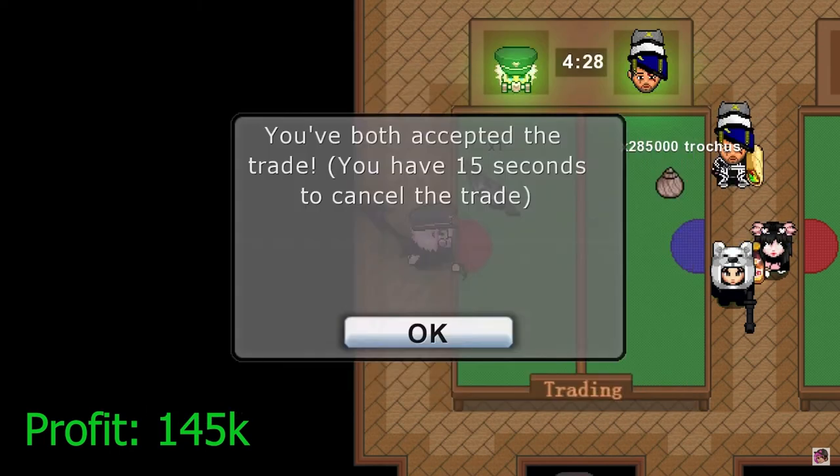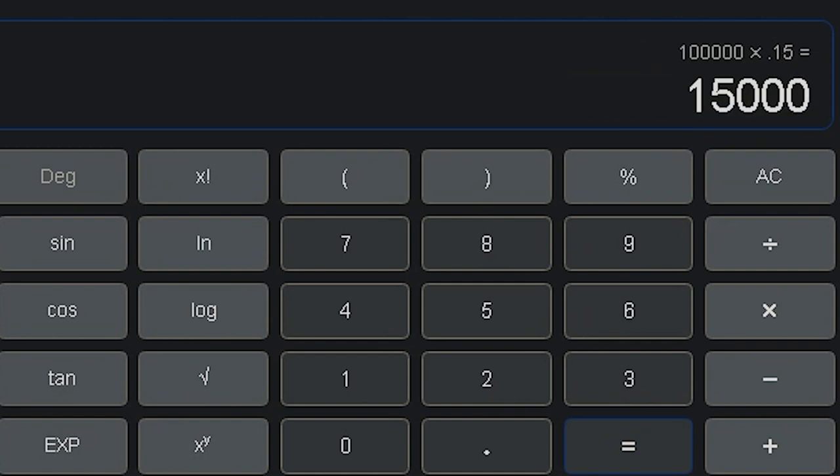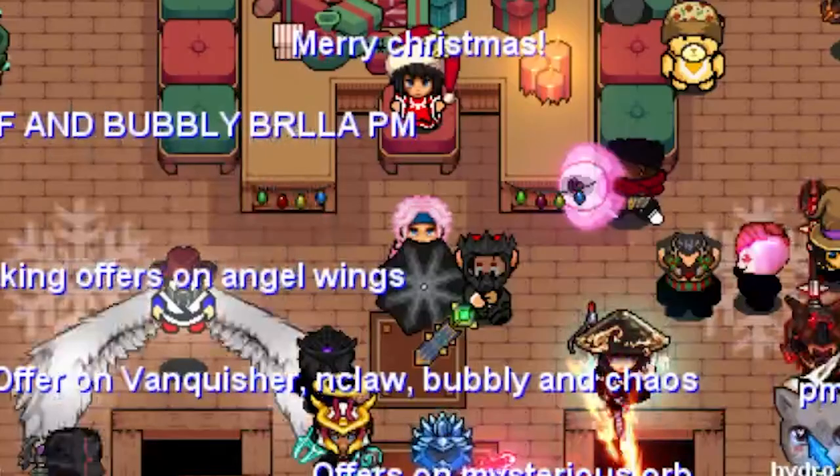A good rule of thumb is to sell 10-20% of your profit for growlites. This will allow you to continue making profit while also earning growlites. This method is great if you want to save for a certain weapon, win auctions, or anything else you can think of.